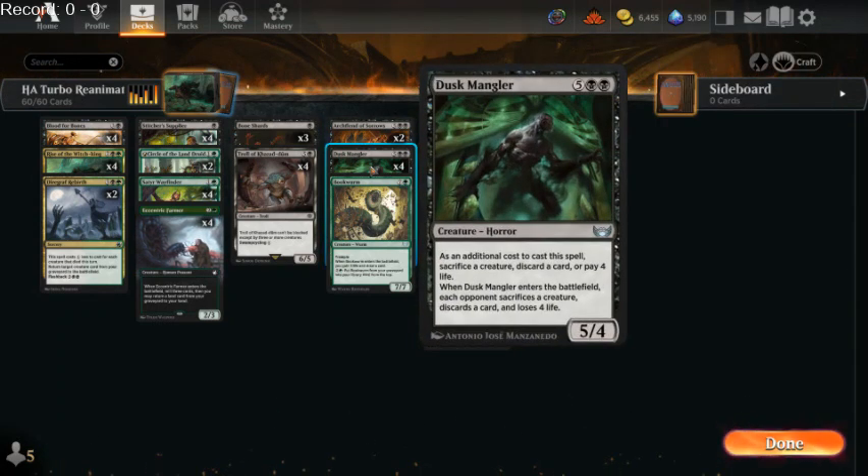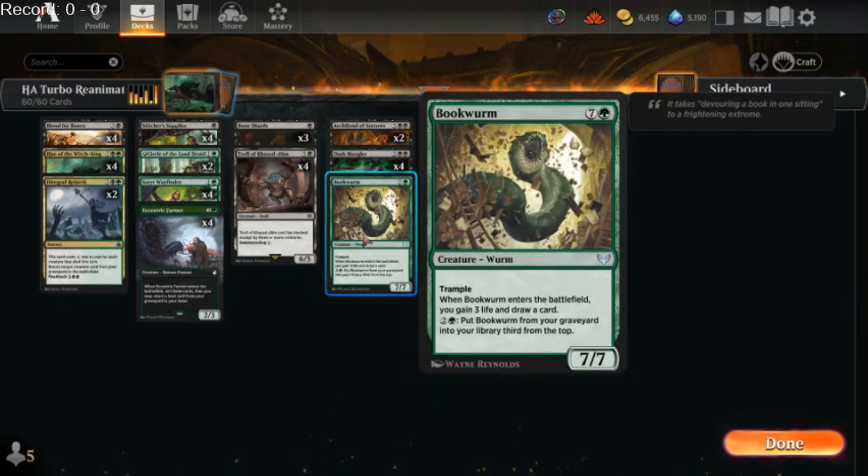Dusk Mingler, when it enters the battlefield, each opponent sacrifices a creature, discards a card, and loses 4 life. This is an Edict effect, it starts eating at our opponent's hand, and the additional cost to cast the spell we don't need to pay because we're just reanimating it. So we don't need to sacrifice a creature, discard a card, or pay life.